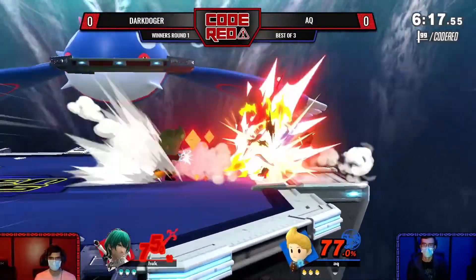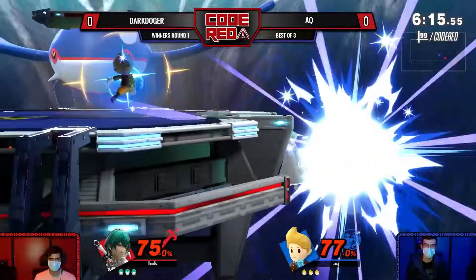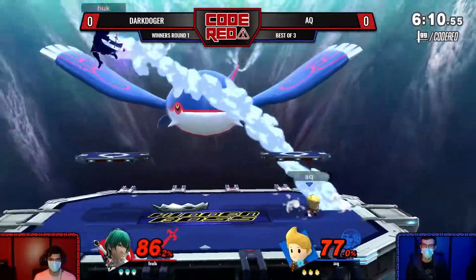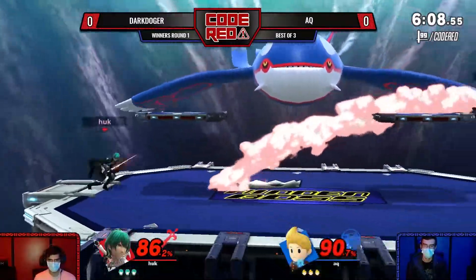I thought it was just... yeah, that's what was in the render. Wait, has he been using it? Yeah, the F smash is a sword. Oh, so it replaces his bat — his little twig. That's so cute. That is really dope.